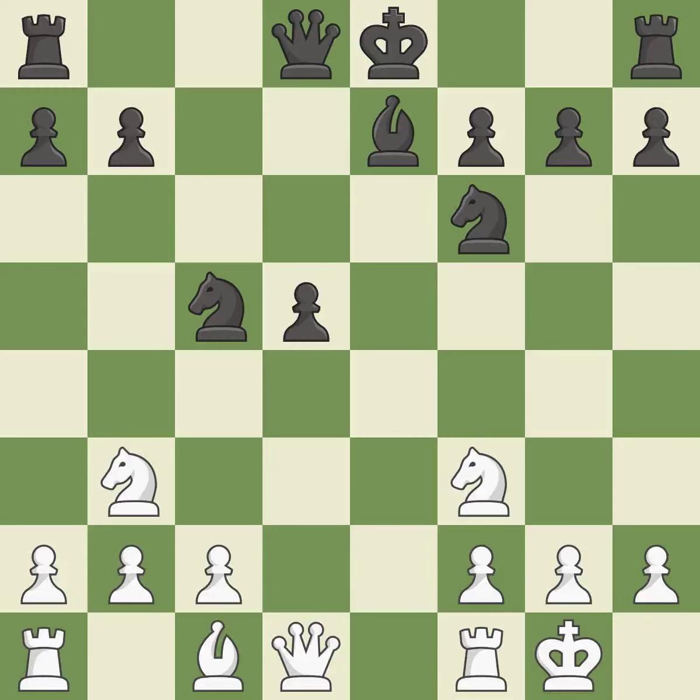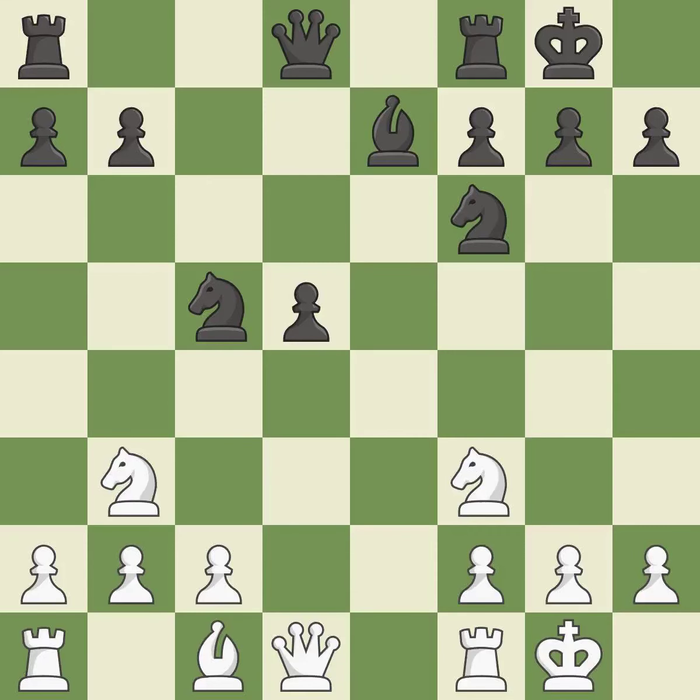Nb3 controls d4 and challenges black's c5 knight. It is the last book move. Castling gets the king to a safer square, out of the center of the board, while also developing a rook. Castling to the same side of the board as the opponent avoids some of the attacking associated with opposite-side castling.